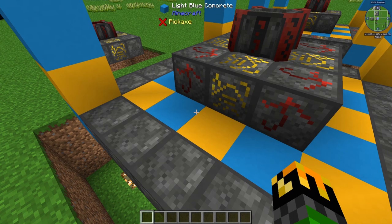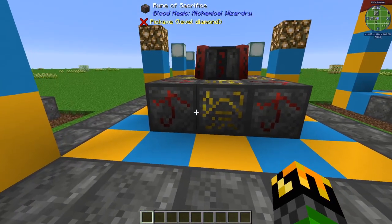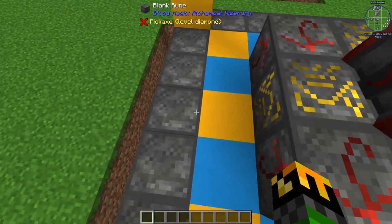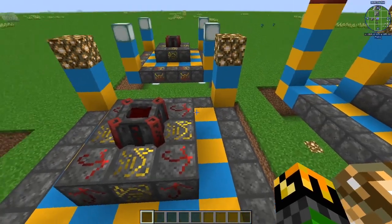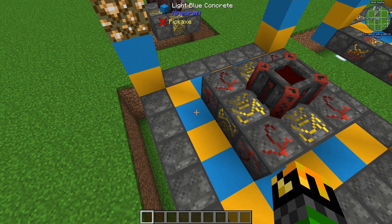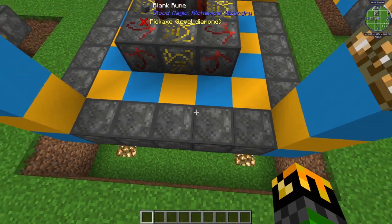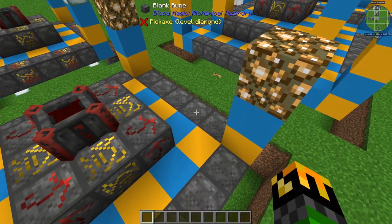Now that you have your materials, you're going to place your blank runes 1 block below and 2 blocks out from the previous level, leaving a 1 block gap in between. This can be filled with any block you desire. Now since you only have 20 blank runes, 5 will go on each side, leaving the corners empty.